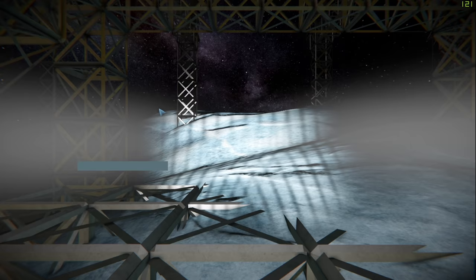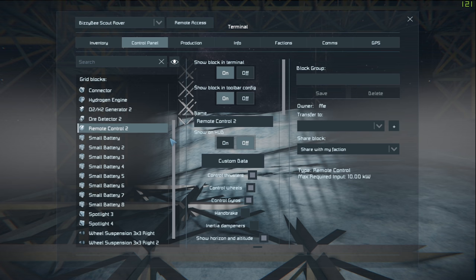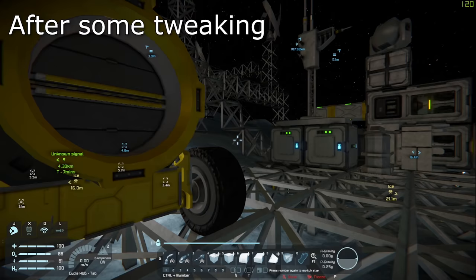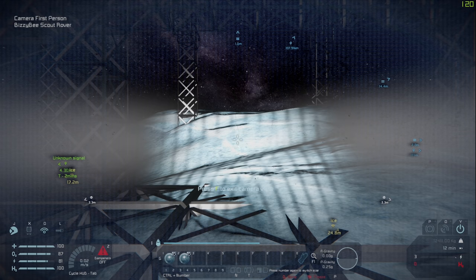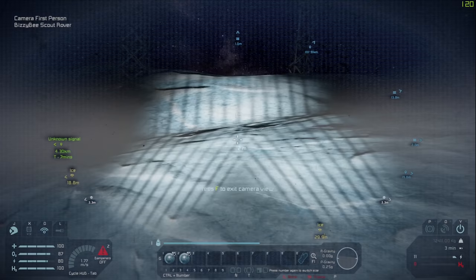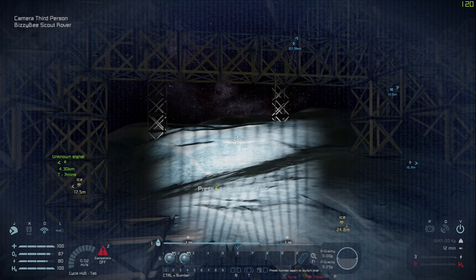Let's set up our controls. We're going to do all-wheel drive. Why do they all say right? That doesn't make sense — I'm going to have to go and name these. Let's hop back in and see if we can control it. That is so much power. Let's go to third person view. This thing has way too much power, I think. There we go — that's reasonable.